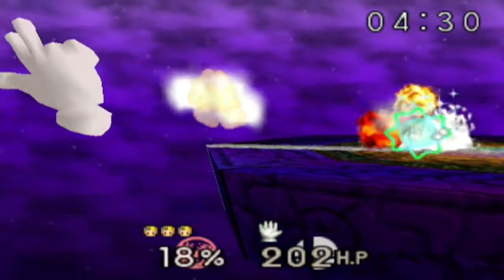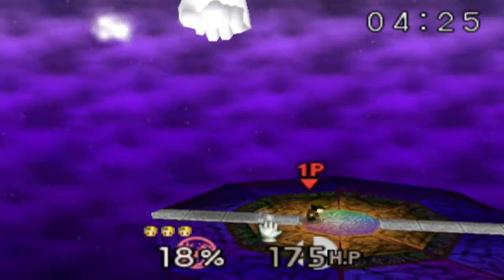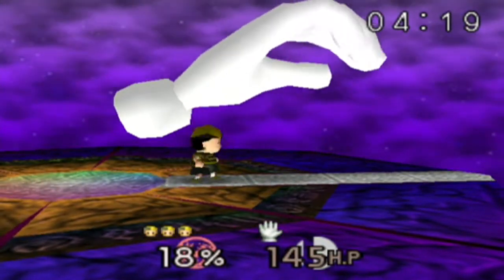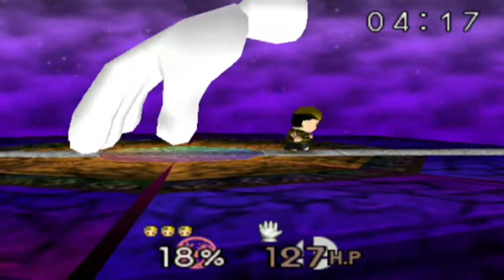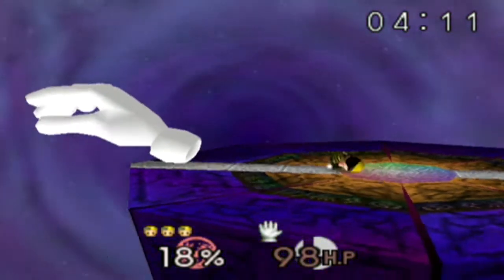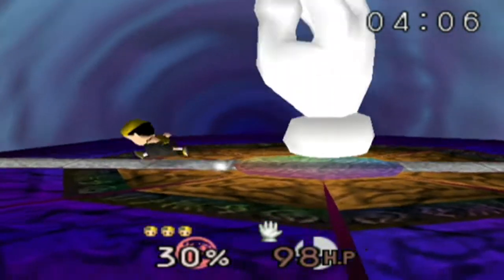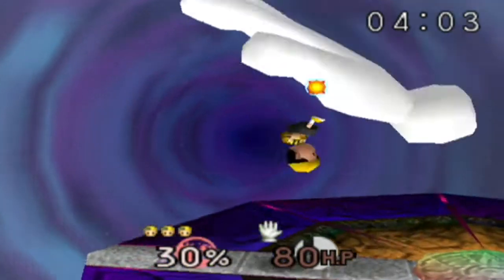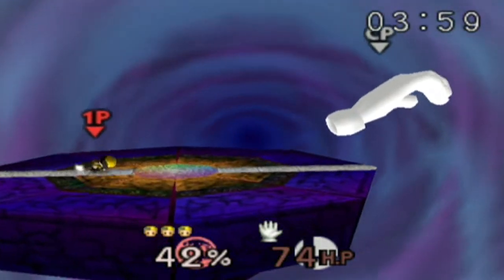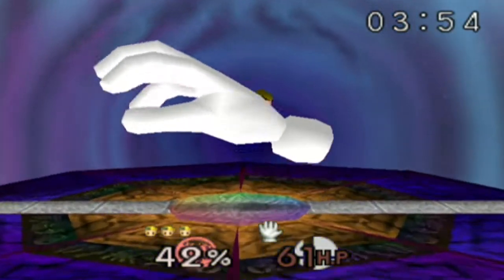None of Ness's moves seemed to be very effective on this. The PSI Magnet healed me about 20% damage, so that's good. None of his moves really do a whole ton of damage like Yoshi's down air or Luigi's down air. He doesn't really have a combo attack like that. PK Fire does something - that was pretty decent, but Master Hand has to be kind of standing still for that to work.